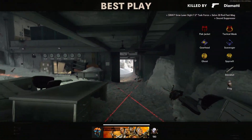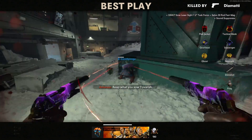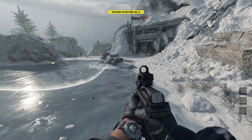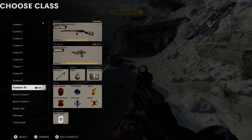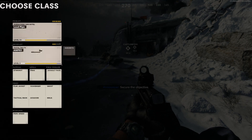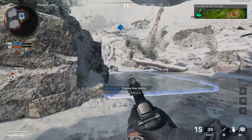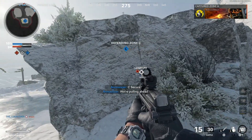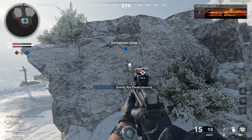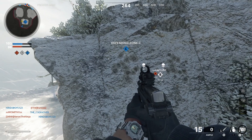I'm not gonna lie, I have only used it for one match before coming to record this video, so I haven't spent much time with it. You'll see I don't have any attachments other than an optic and the barrel — nothing that improves the recoil. I want to show you guys that without any recoil improvement, this weapon has absolutely no recoil. Here is the hipfire recoil test — look at this, absolutely no recoil.